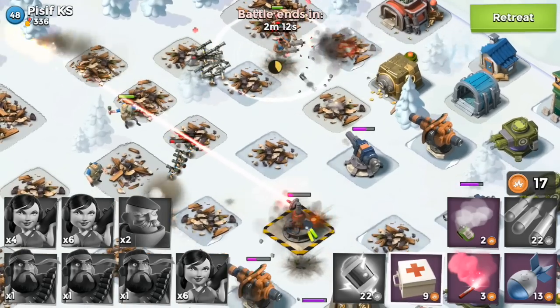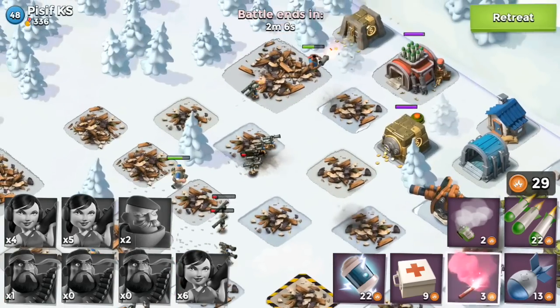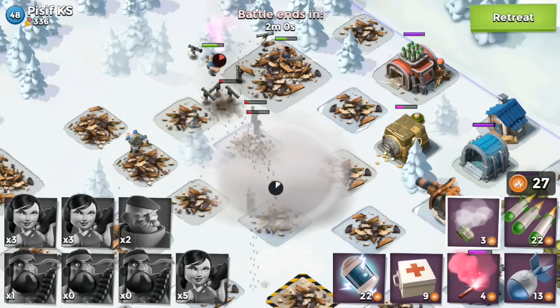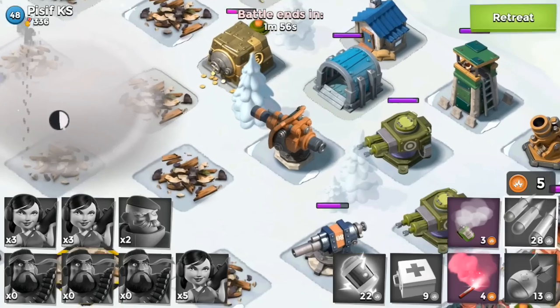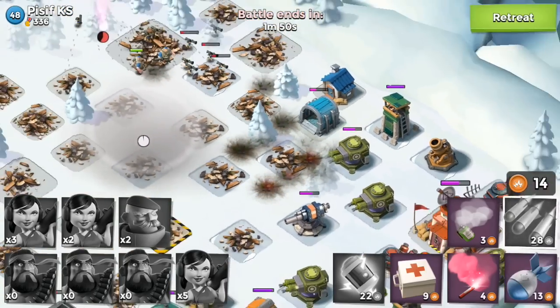Super rough attack — I'm almost ashamed to show you this. I threw down some heal spells hoping for the best; there's really nothing else I can do. I could reconvene my guys up top — that might be the only option. Maybe use smoke to protect them. Dang, I still lost those guys. There's really nothing I can do at this point. It's pretty much over. Dropping a barrage down on this boom cannon to try and take it out and do some damage to the buildings around it.